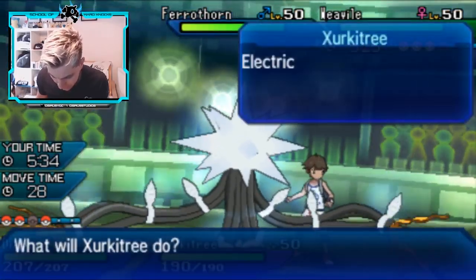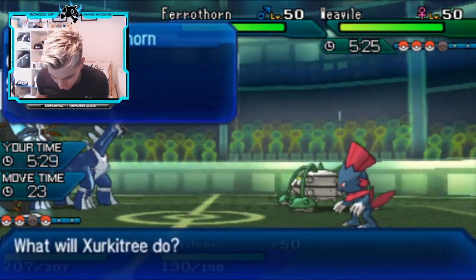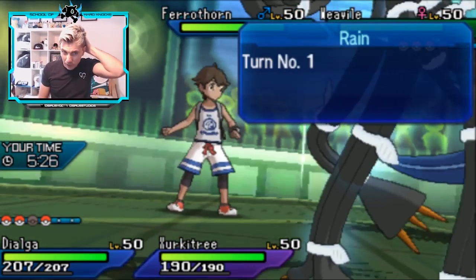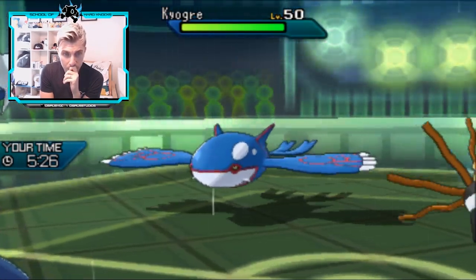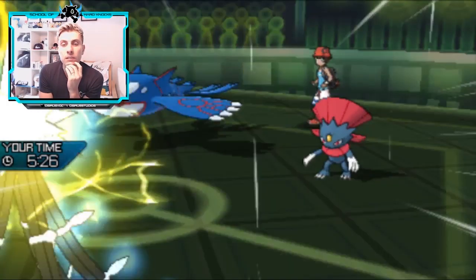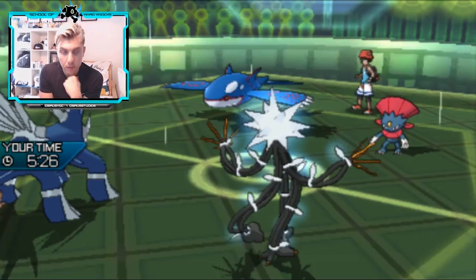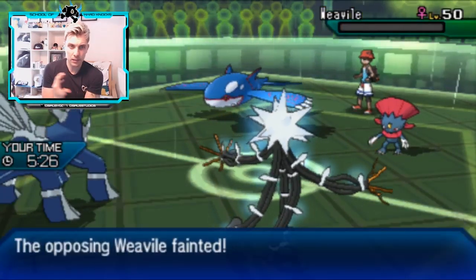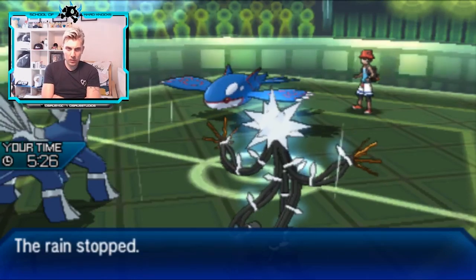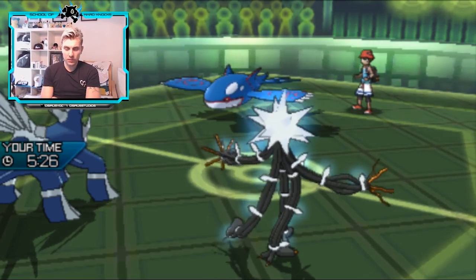How many turns of Trick Room do we have - one left. Maybe it's better to stay out with Dialga and go for Earth Power into the Ferrothorn. I worry if Weavile is sashed though, so I want to double that slot. It would be nice to get an Intimidate onto the Ferrothorn - but Ferrothorn switches out in preparation for the Trick Room ending. We get the Weavile - it was sashed! Right call to double into that slot. Dialga is in a perfect position to get Trick Room up next turn in front of this scarf Kyogre.